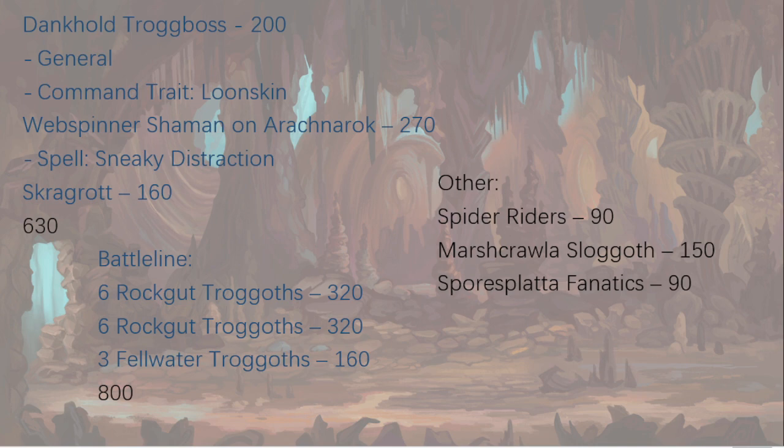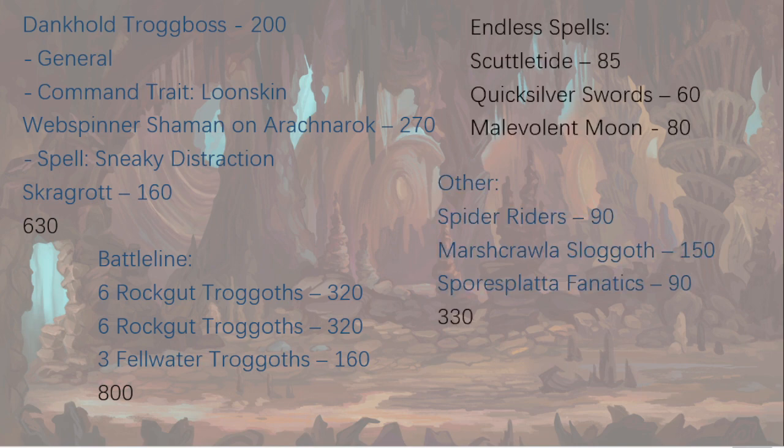We're also going to try out Spore Splat Fanatics. If a friendly unit is wholly within nine of them, they get plus one attacks. We can get our Troggoths to four attacks each — the full unit attacking is 24 attacks hitting on twos, wounding on twos with Triumph, rend two, plus another rend one from Fellwaters, and three damage. Absolutely insane. Fanatics also have a secondary use against shooting — they cause things to become invisible if a line between models passes through them, so they can block a flank from shooting.